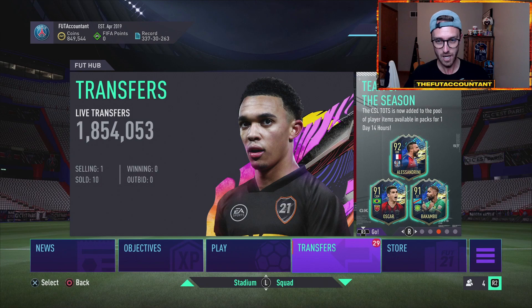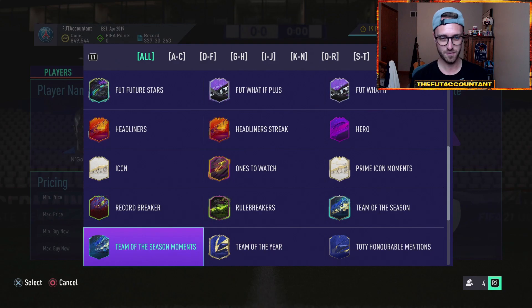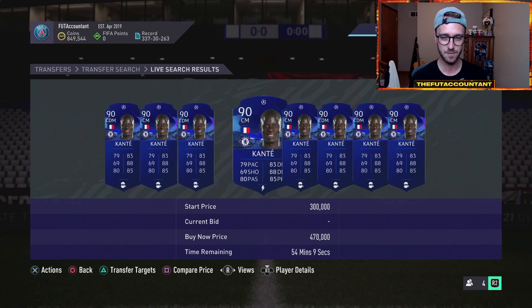I forgot to mention that in my video last night. But GG's — the Werner Showdown card is going to get that plus two. The Conte Man of the Match item — people somehow thought this Conte card was a live item, so today this Conte Man of the Match went from 260,000 coins up to like 330K.